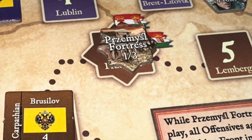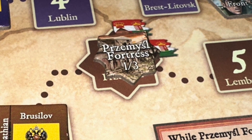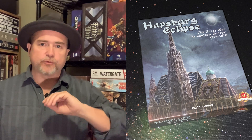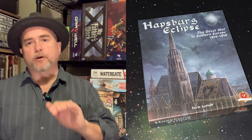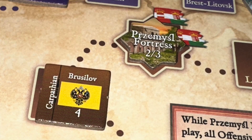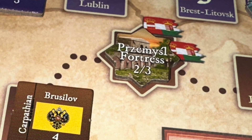Along the Carpathian Front, where some Russian armies are coming, you can have the Fortress of Przemysl. Every time the Russians pass through, they degrade it — it starts at three, goes to two, then one, then it's off the map. If it's damaged but not destroyed, you can spend money to repair it, provided the Russians are not past that track and close to Vienna.